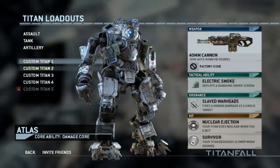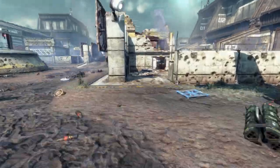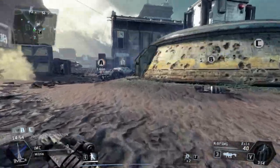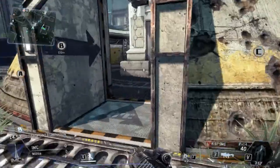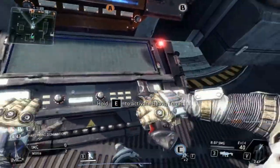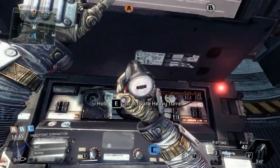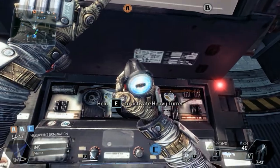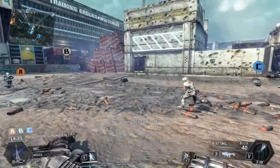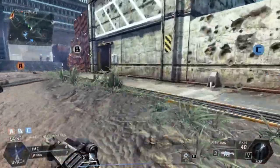This is actually one of my favorite parts — I just love the drop down. Oh we're in, okay cool sweet. I see you over there. I usually always go for B just because it's always in the center of everything, and usually if you can control B early on and hold it for a while, you're in pretty good shape.